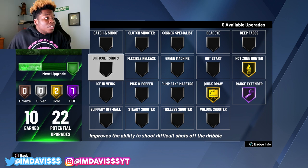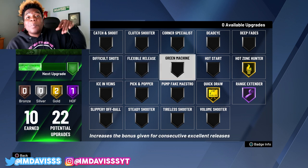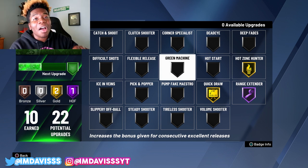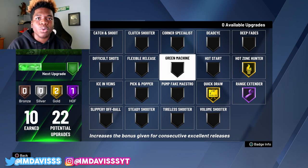I heard people talking about it doesn't even activate for three-pointers, which is wild. I see so many people with Difficult Shots on Hall of Fame and they're missing pull-up drifters. Difficult Shots is not that bad this year, but that's enough talking. I'm going to hop into the gameplays and show you guys exactly what I'm talking about.